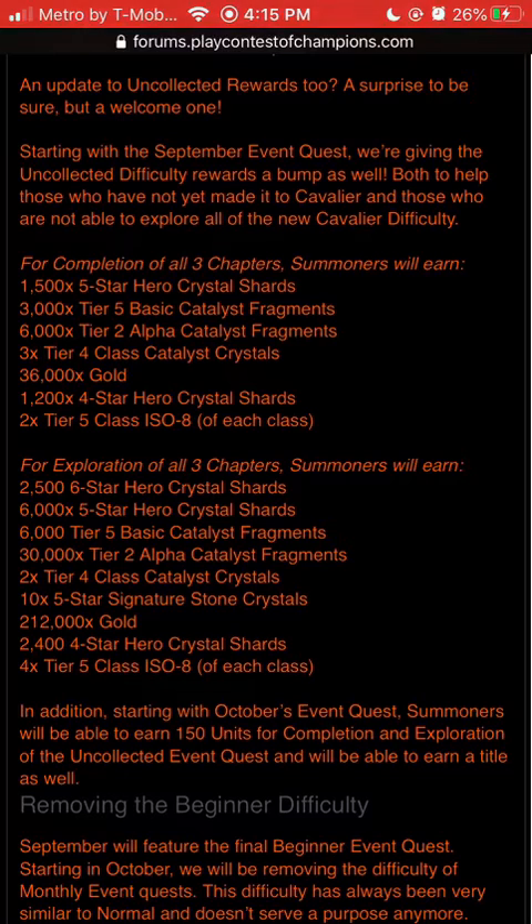For exploration, they bumped it up from what would have been 1,200 six-star Shards to 2,500 six-star Shards. 6,500 five-star Hero Crystal Shards, 6,000 T5 Basic, 30K T2 Alpha — so you get a whole T2 Alpha for exploring uncollected, and you can never have too many T2 Alphas. 2 T4 Class Catalyst Crystals, 10,500 five-star Signals, 7,000 Crystals, 2,200K Gold, 2,400 four-star Hero Crystal Shards, 4 T5 Class of each class.